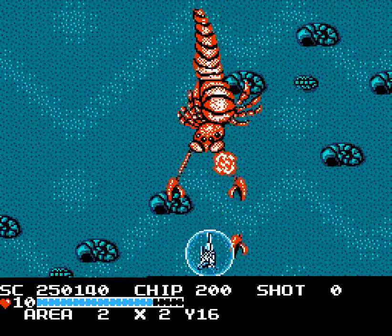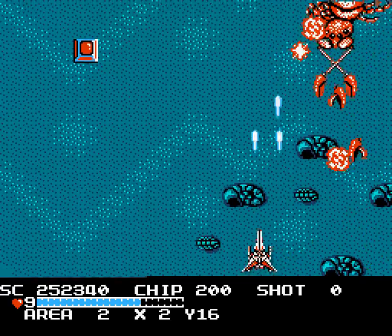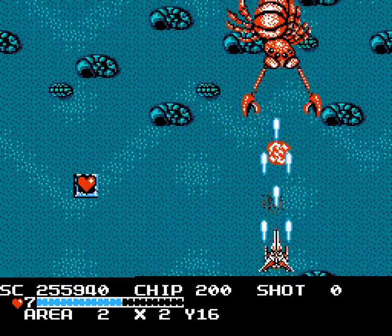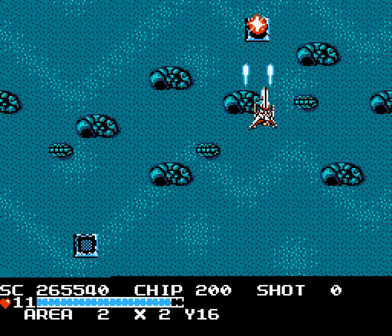And you can get health pickups off of his claws here, so you kind of want to hug near him. And as you see, he doesn't actually ram into you if you're on the very bottom of the screen. So really, just kind of position yourself under him and fire. And he is easily handled.